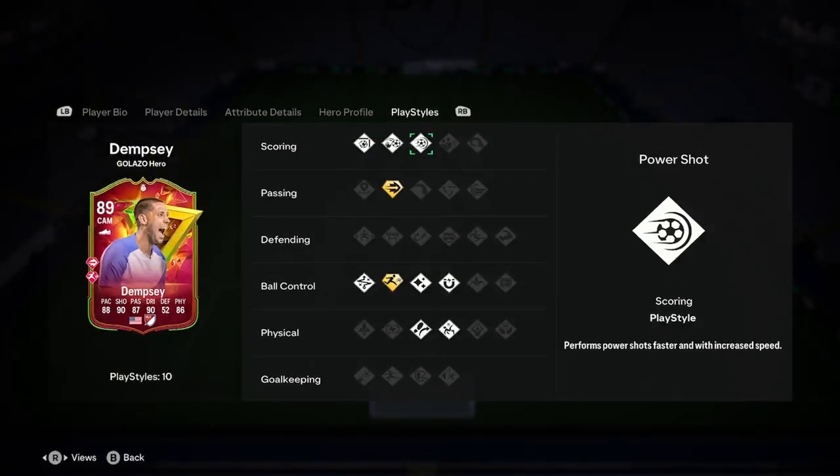Play styles: he's got finesse shot, chip shot, power shot, ping pass plus, rapid plus, technical, flare, first touch, acrobatic, and trickster. Good play styles — don't mind that at all.